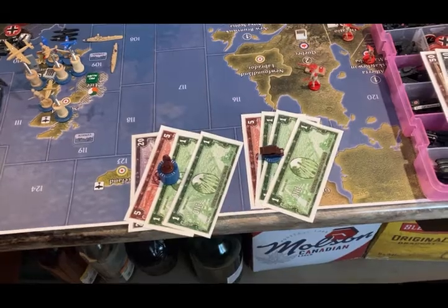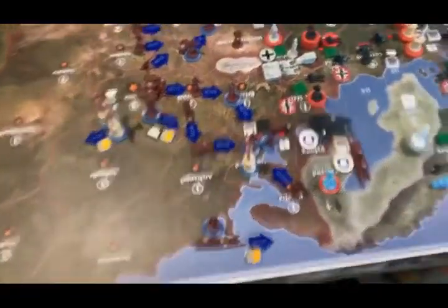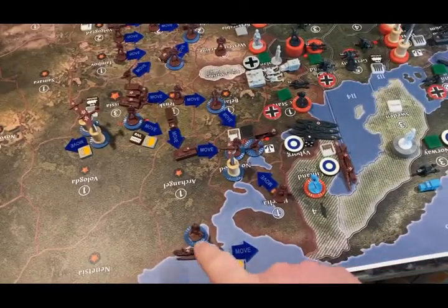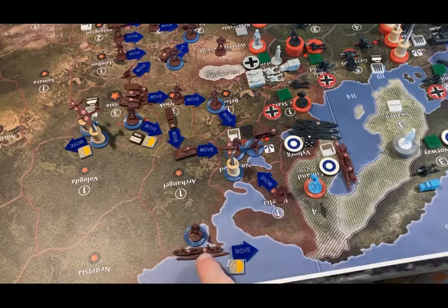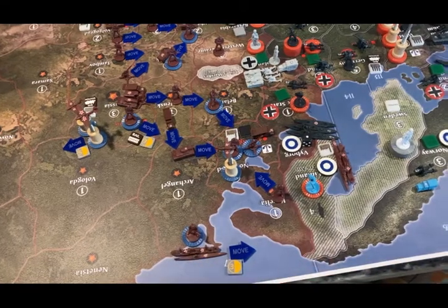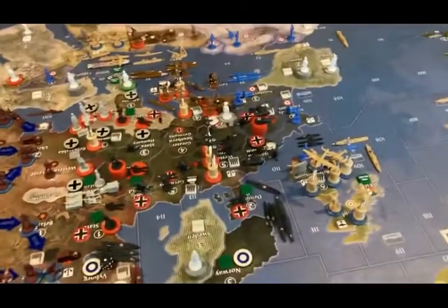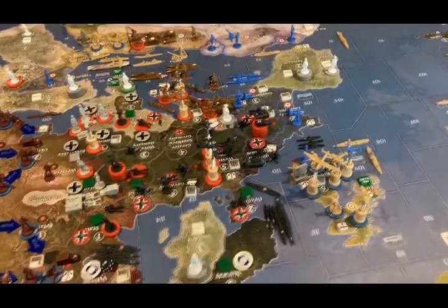All of the Russian moves are non-combat, but there are quite a few of them. First off, the 2 infantry from Archangel are going to load onto this transport. The transport and the submarine are going to move to Sea Zone 111 and offload in Scotland.